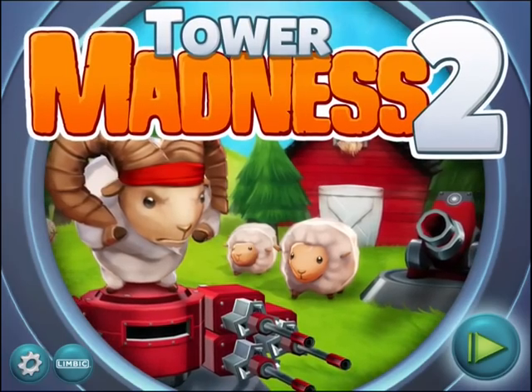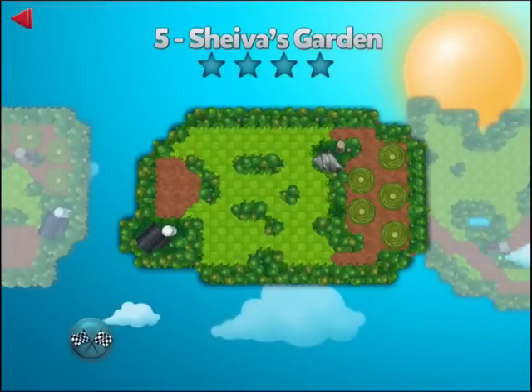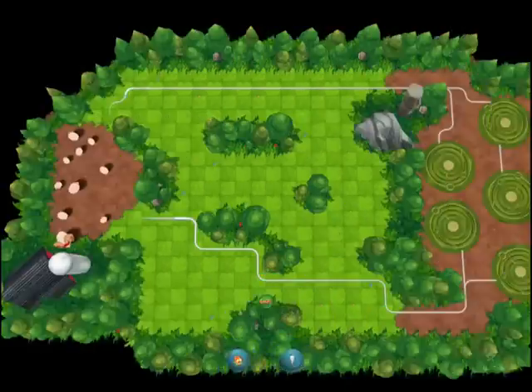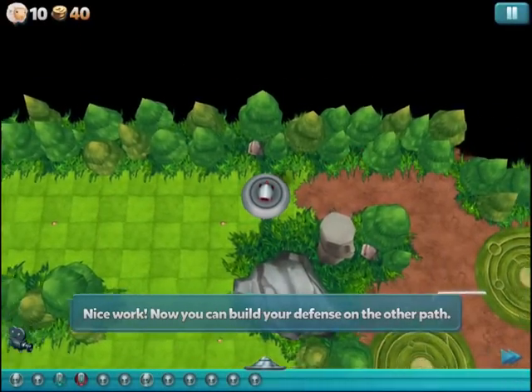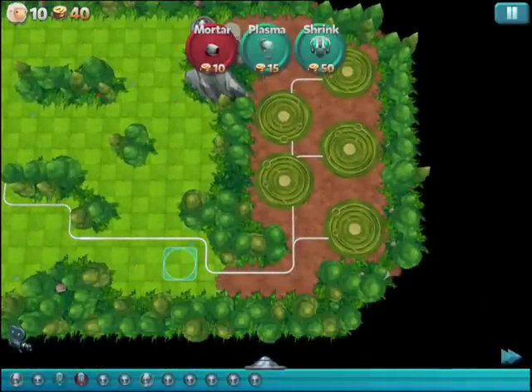And so you're back from outer space. AppleNaps.com here to check out Tower Madness 2, where the aliens are indeed back from outer space to try to steal the sheep from your farm. It's more tower defense action. The original game launched back in 2010, so here we are in 2014 with a brand new variation.